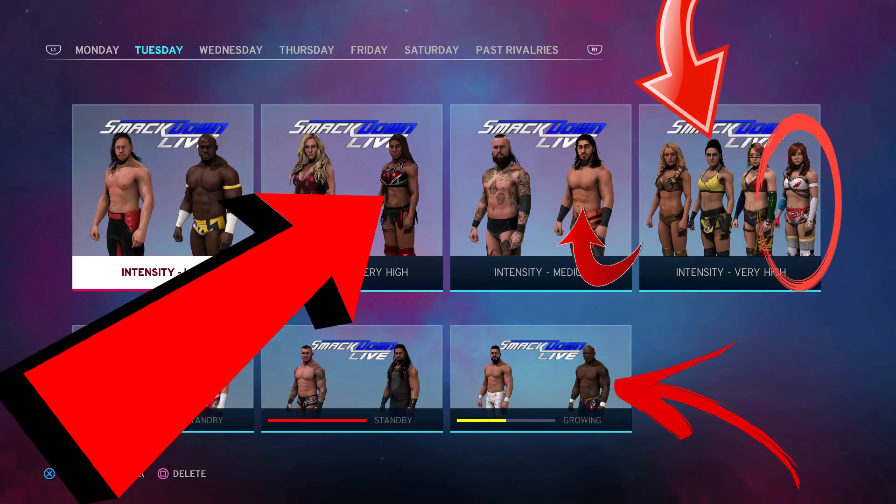Yes, I found them all — let's have a look at every single one of them. See all the red arrows? There you go. We've got Kairi Sane, Sonja Deville, Ali, Ember Moon, Apollo Crews, Shelton Benjamin, and I forgot to mention that Ricochet was in the last one as well.